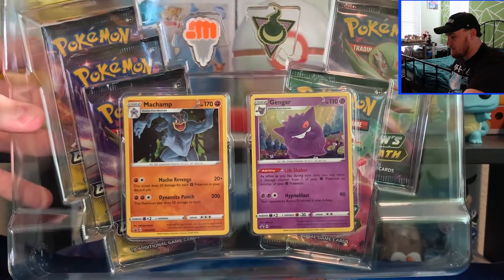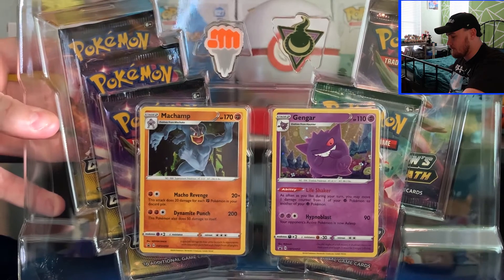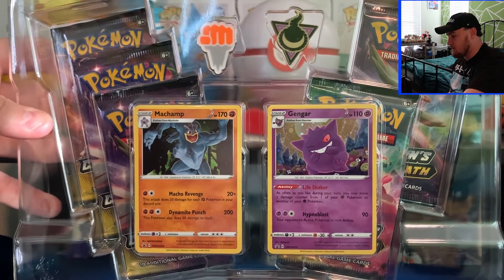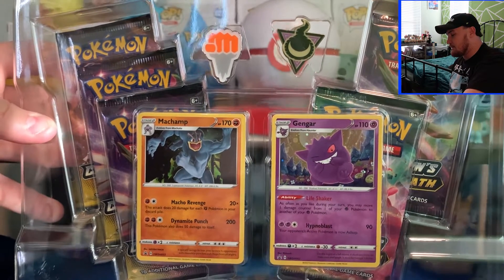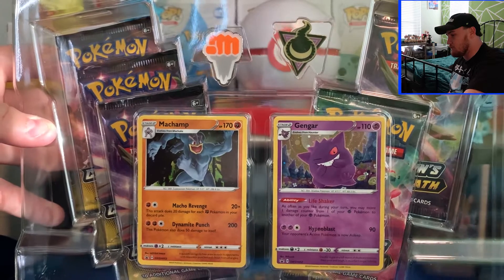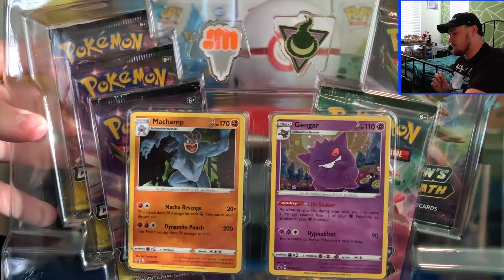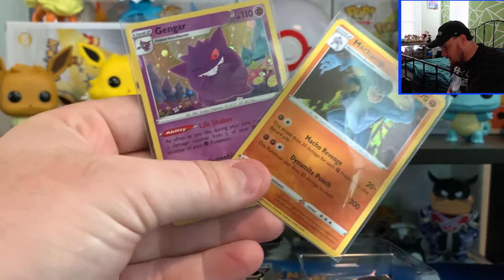Just like the Sir Chester Pin Collection, you get the two pins from the Stow Onside Gym. One is the Fighting Badge and the other one is the Ghost Badge from Alistair. It does depend on which game you play on which Gym Leader you face. We also get the two promo cards and the five Champions Path packs. Here's a close-up of the two promo cards, the Machamp and the Gengar.